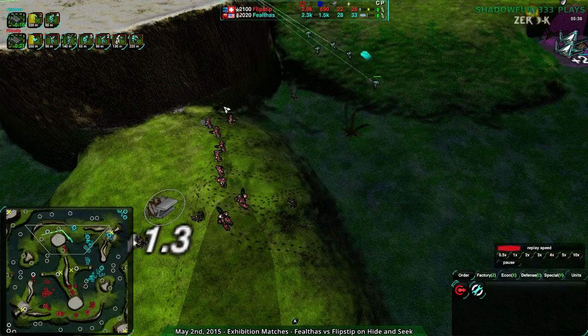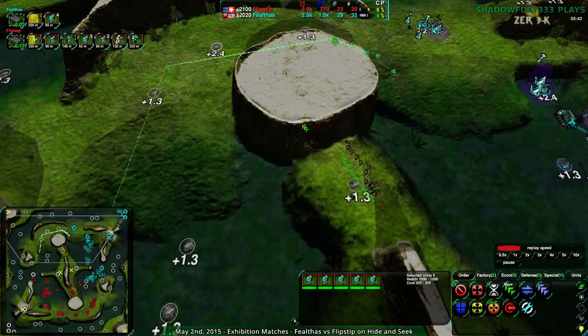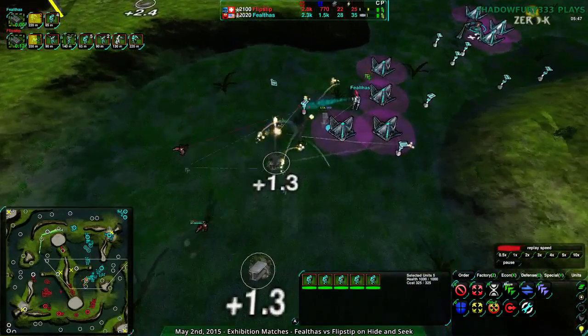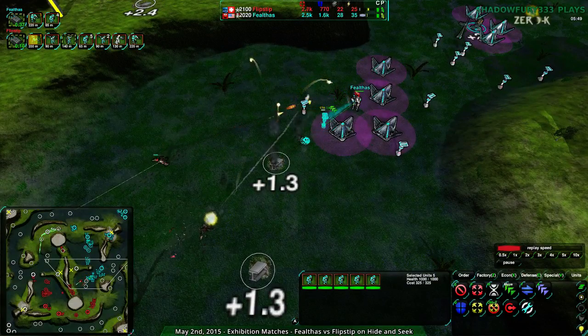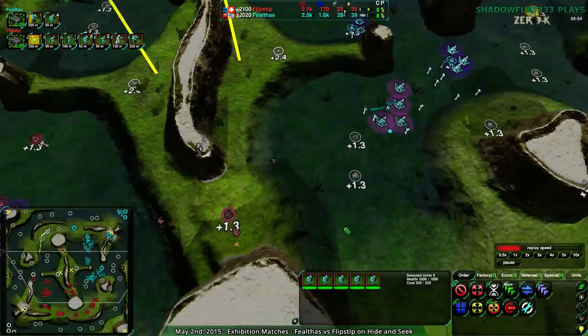Flipstep is making good use of that hill, while FailThoughts is making good use of the flanks — like, I can't get up this hill? Fine, I'll go round the hill. FailThoughts is much more focused on the southeast, which is not working out for them. Also focused on the southeast — very paranoid about that area.